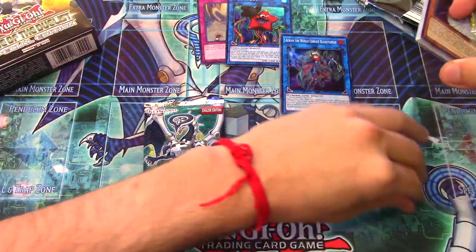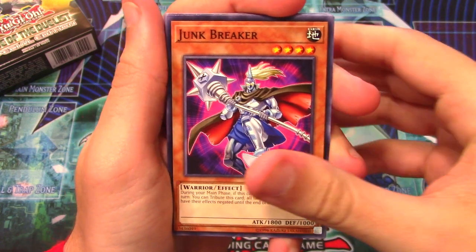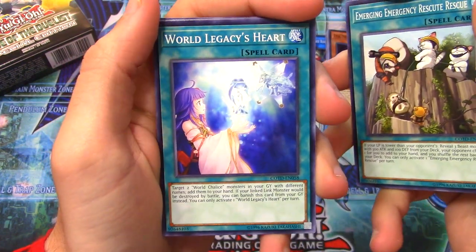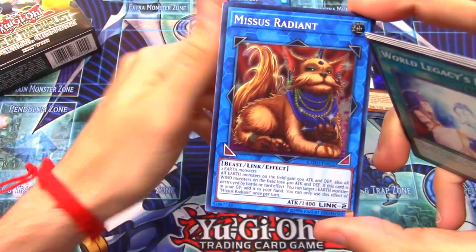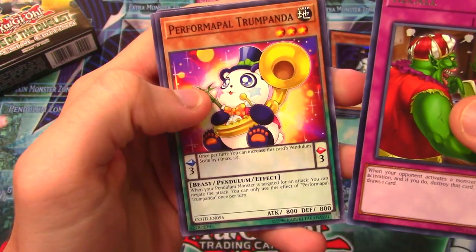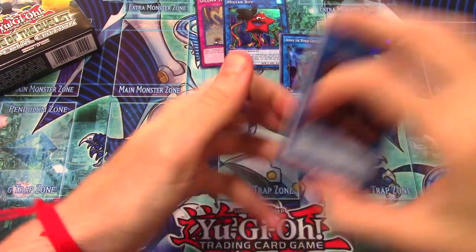One more pack in this Special Edition - come on Firewall Dragon! We got Junk Breaker, DD Vice, Typhon, Emerging Emergency Rescue, World's Legacy Heart, and Mysis Radiant. That's kind of the brother-sister card to My Star Boy, so that's cool I guess. We also got Recall - people have been hyping this up but I don't think it's that great - Performer Pal Trump Panda, Three Strikes Barrier, and Abyss Actor Trendy Understudy. No ultras or secrets in this one.